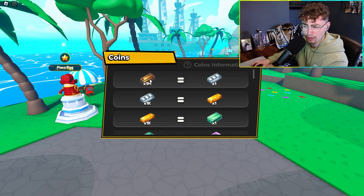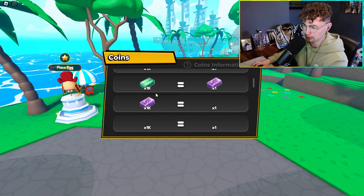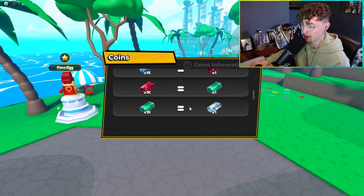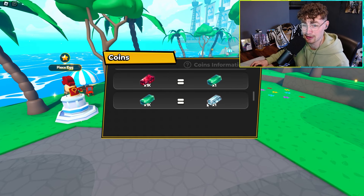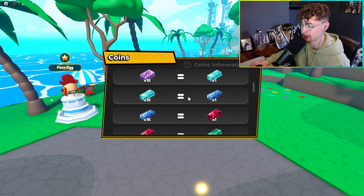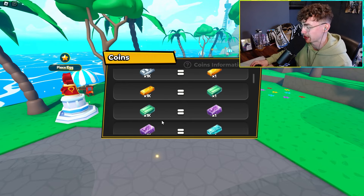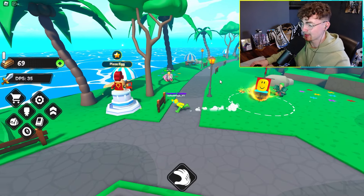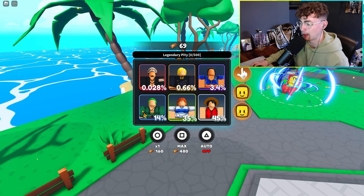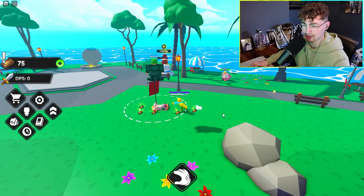I clicked on this the other day — there are coin conversions: once you get 1 million bronze bars you get a silver bar, then 1,000 silver bars equals one gold bar, and it goes up quite a lot. It's absolutely crazy the conversions — some of them look really cool, my favorite being the green and purple ones. Anyway, let's see how much this egg is — 160 for our very first one.